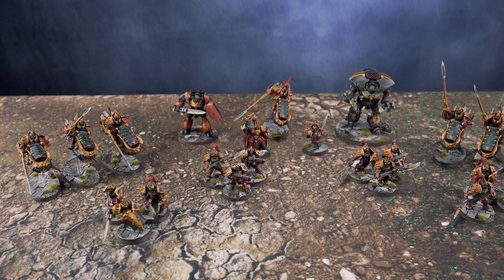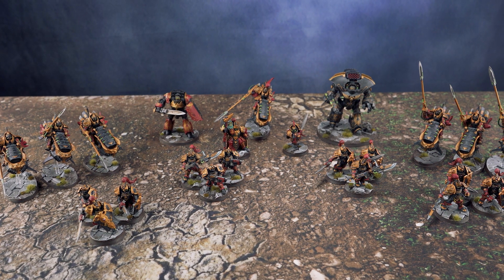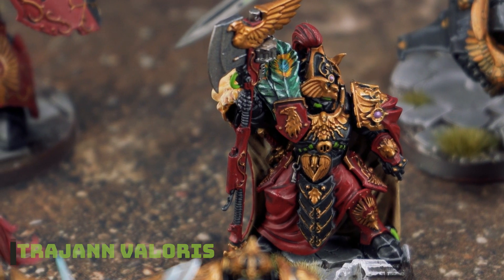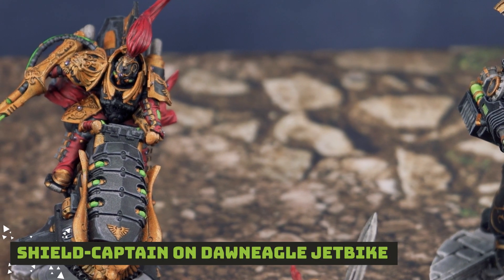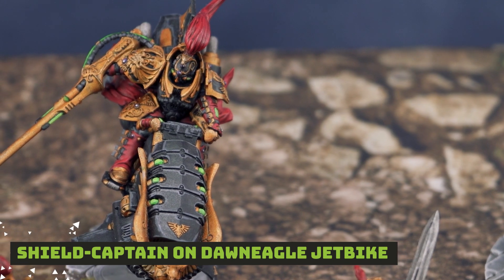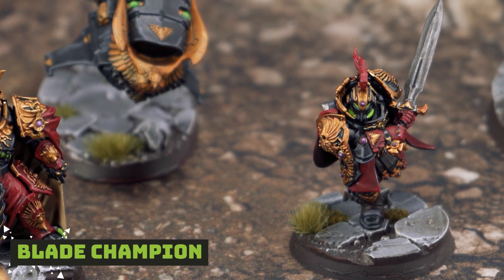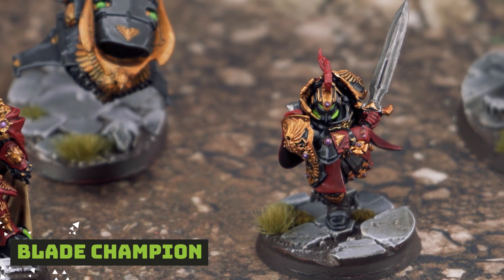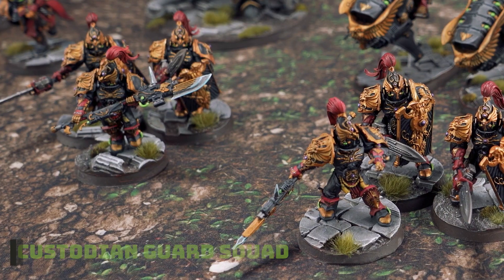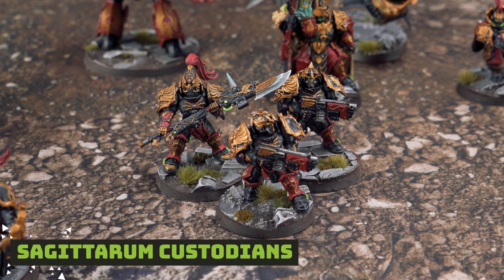Taking a look at the armies, we're going to start with the Custodians. I am running my Shadow Keepers once again, and of course leading the force, Trajan Valoris, who will be my Warlord. I've also brought a Shield Captain on Dawn Eagle Jetbike with all sorts of upgrades — Superior Creation, Lock Warden, and the Stasis Oubliette. I have a Blade Champion rounding off my HQ choices. In Troops, I have two squads of Custodian Guard with Sentinel Blade and Shield, one squad with Spears, and one Sagittarum Custodian Squad.